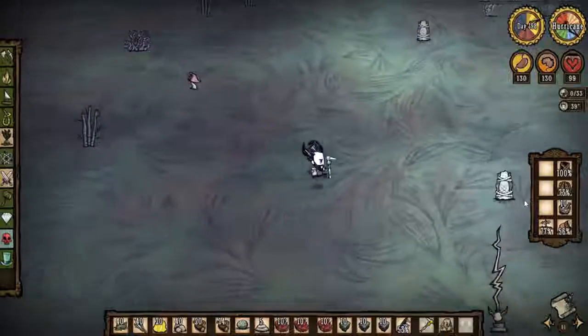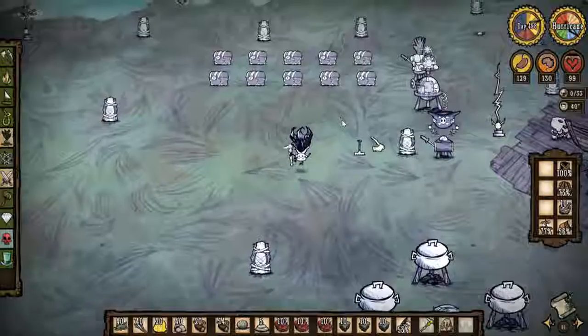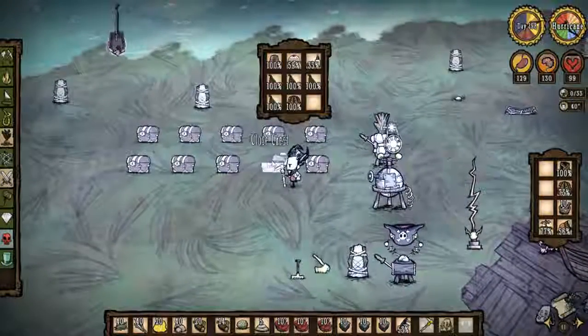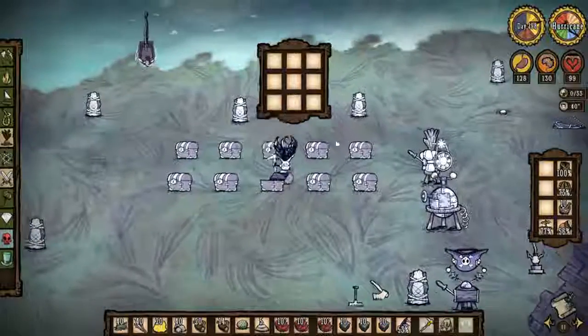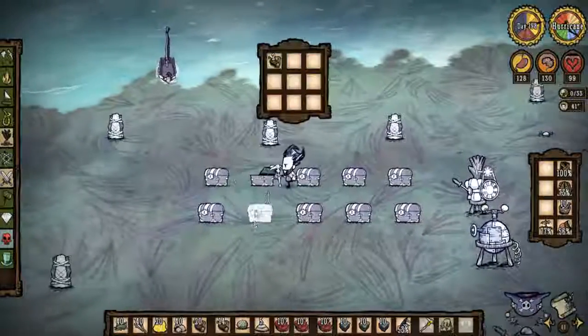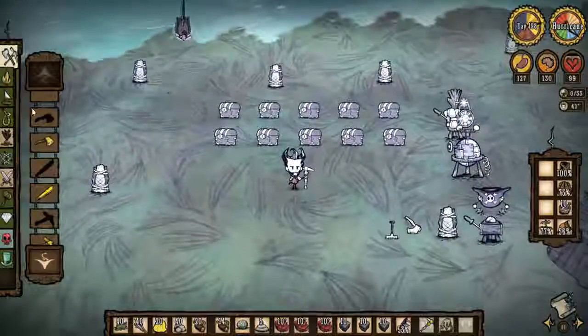We need a pitchfork. Do we have a pitchfork? Come on, pitchfork, where you at? Looking in every chest, every single chest. We don't have a pitchfork — we'll make one. But we don't have any flint either. Of course we don't.